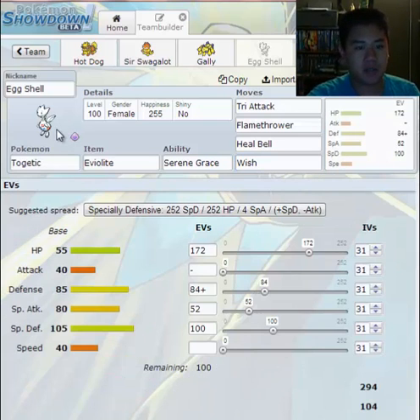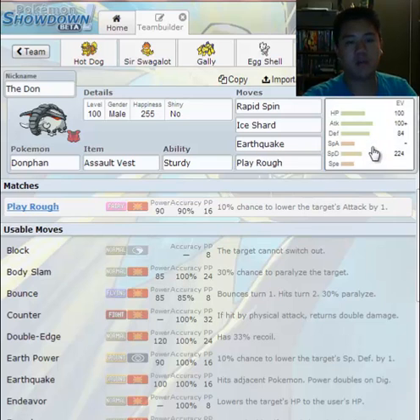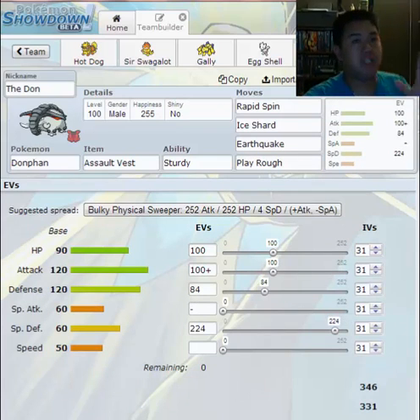Since Togetic has 294 HP — which is really low — it'll get half of that back when it uses Wish. Another great use is Wish Passing: you use Wish, then switch into, say, Donphan. If Donphan is low on HP, the Wish restores that HP back. Wish is really good and really helpful.